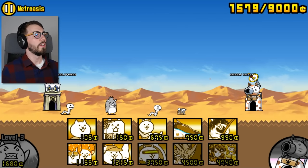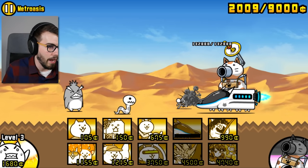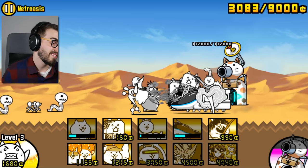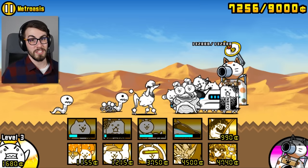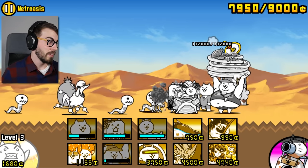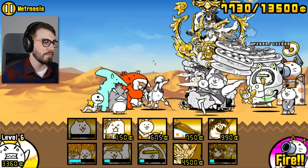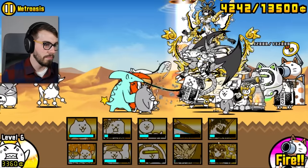Alright, where were we? There's cat hair blowing all over my face, but I don't care. I don't know why I have this future cat guy in here because there are no relics in this stage — maybe he's a good idea anyway. I want to put in Super Feline, but I can't have my first experience with Super Feline be a level where he's not useful. That would be heinous — absolutely heinous.